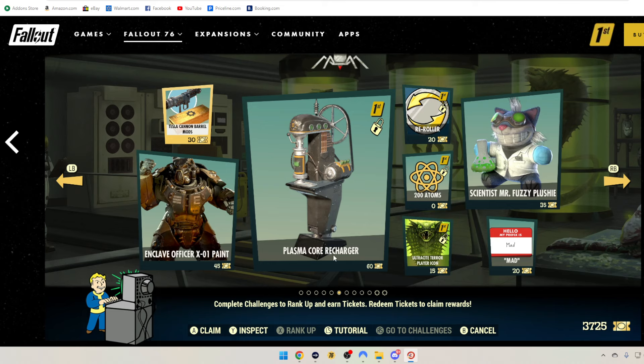Plasma Core Recharger is 60 tickets — so if you haven't paid for it with cash or Atoms, you can pick it up with Fallout 1st for 60 tickets. Fallout 1st Re-Roller, 20 tickets. 200 Atoms, Fallout 1st only, zero tickets. Ultrasight Terror Player Icon, 50 tickets — Fallout 1st only. Hello I Am Mad is 20 tickets. And The Scientist Mr. Fuzzy Plushy, which is adorable, is 30 tickets.